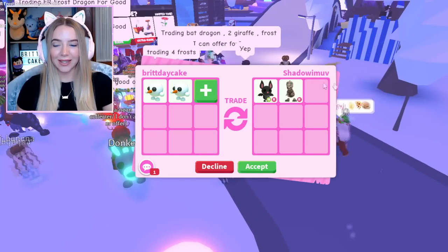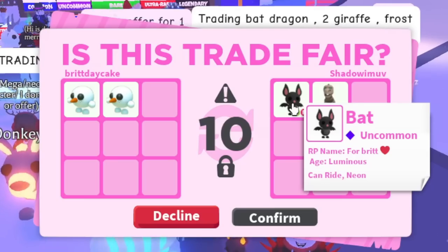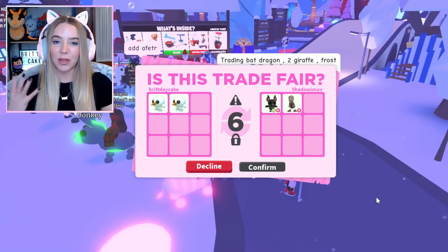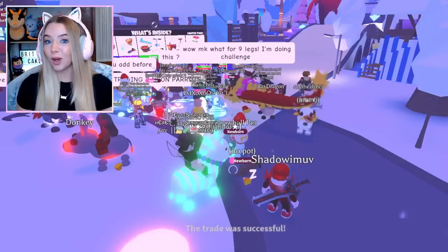Shadow is back. They always offer too much stuff. I appreciate that they gave me a Luminous Neon Bat, and it says 'for Brit' — that's really nice. I just felt with the Skelly Rex added they were a bit over, so we're gonna give them two Snowballs for it. I hit accept — we traded two more Snowball Pets.